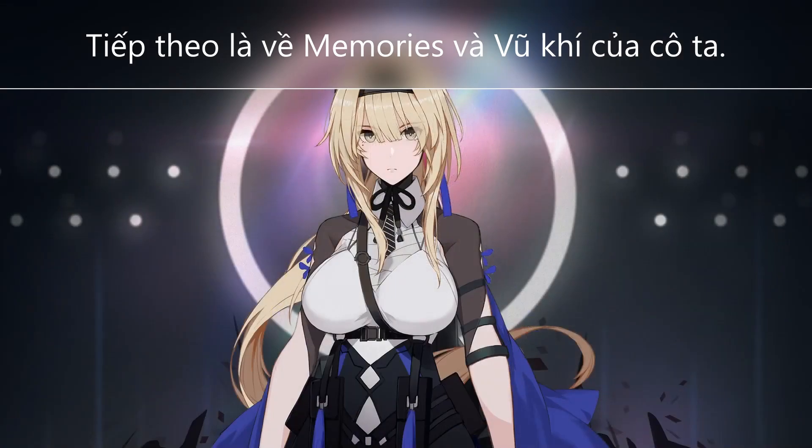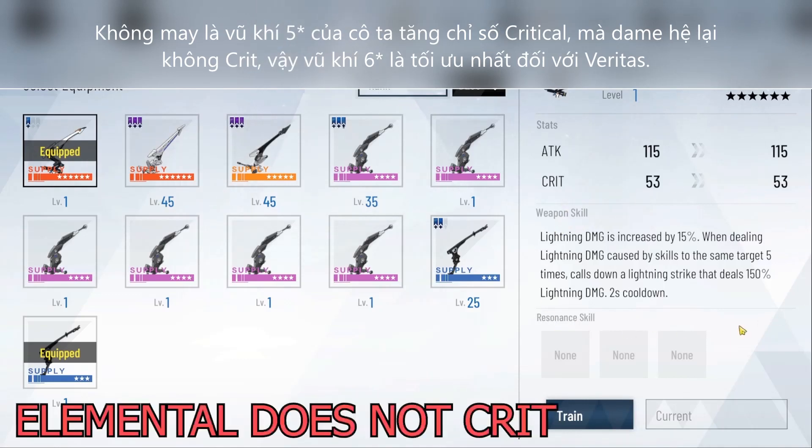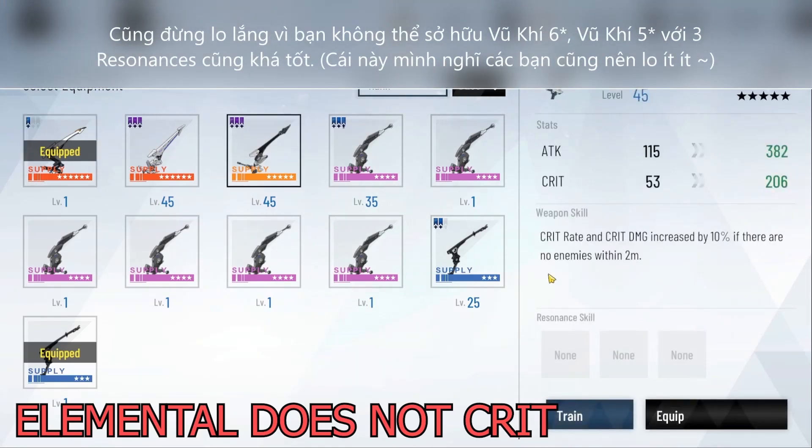Now let's move on to her gear. Unfortunately for Veritas, the 4 and 5 star bows are physical oriented, and as you know, elemental attacks do not crit at all, so her signature weapon is optimal. Don't worry if you can't afford it — you can continue using the other bows for their stats, and resonance also helps.